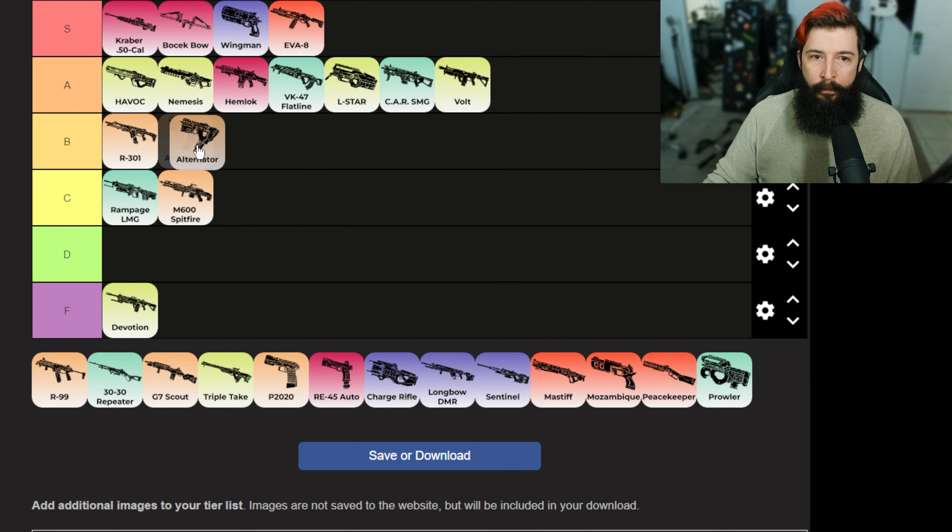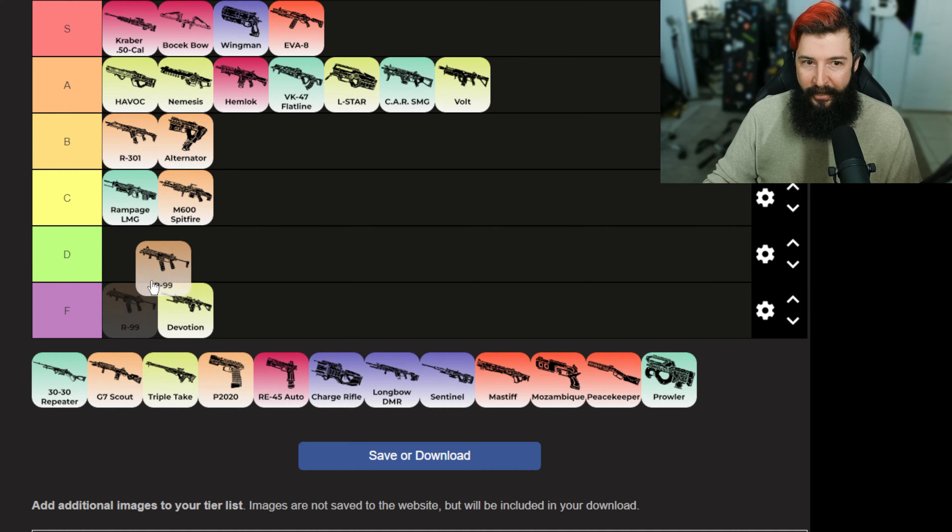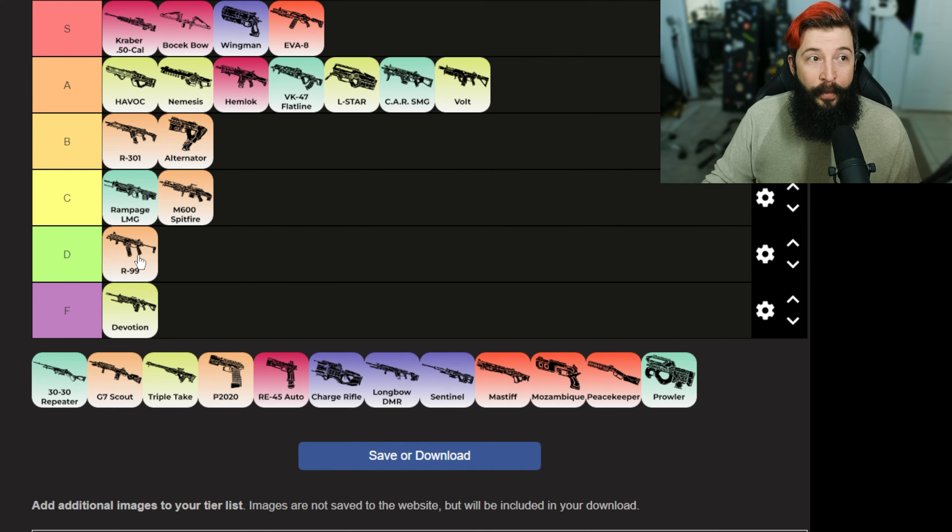Alternator — I wish it was a little bit better. I think it's really good with disruptor rounds. It would be up in A, maybe S, if they just brought up the fire rate. I'm gonna put it in B for right now. R-99 — this used to be my favorite weapon but I will not pick it up anymore. I barely pick it up. It's good, I don't think it's as bad as the Devotion. I will pick it up rarely but if I find a CAR or a Volt, there's no reason to pick up a 99 right now.